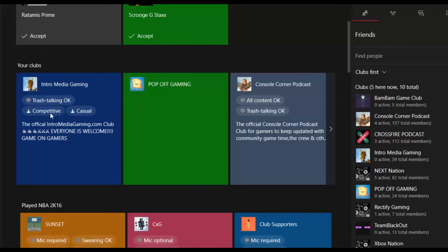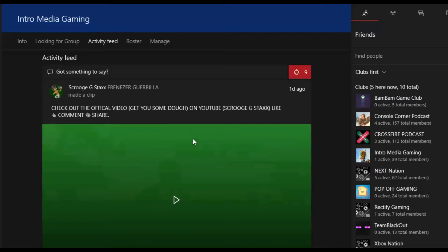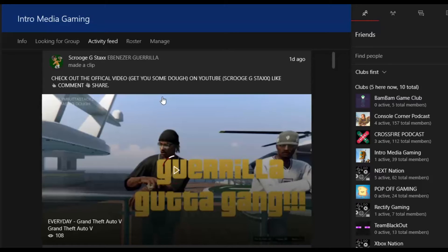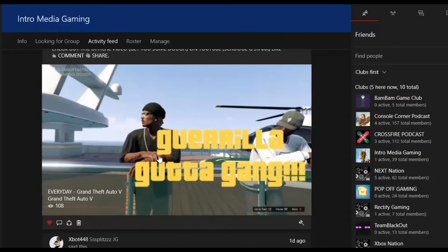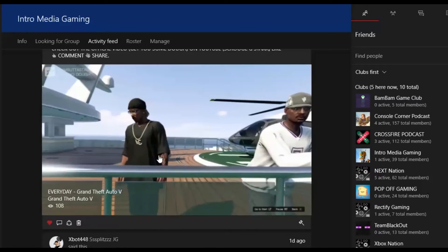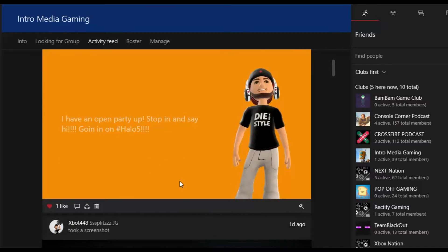You can still see everything you can do, so let's click on Intro Media. Let it load up, and bam — my man Stacks made a little YouTube video, which you can share in the club. This is pretty cool and everybody in the group gets it. He's got real skills, go check him out. My man Xbox 448 said his party was open yesterday — stop in and say hi, he was playing Halo 5.